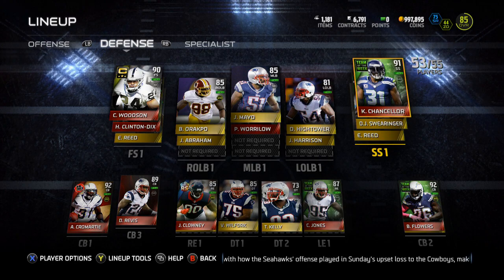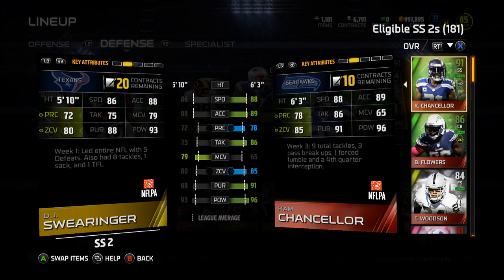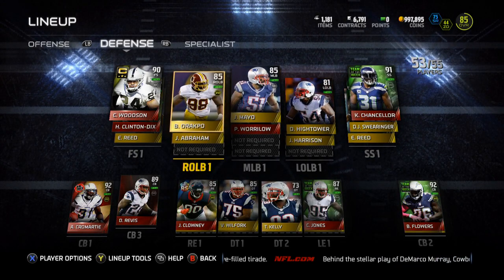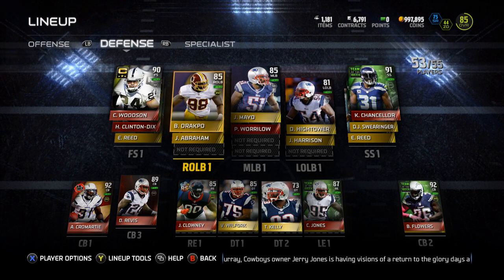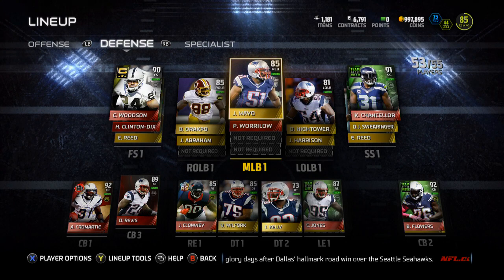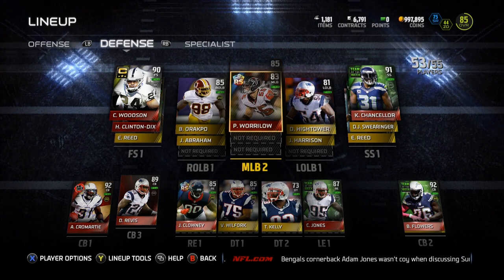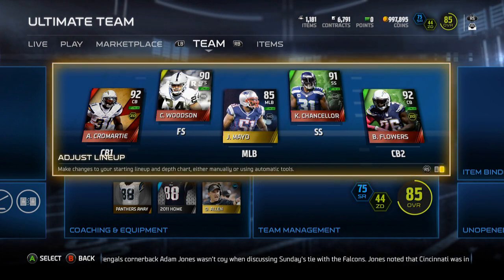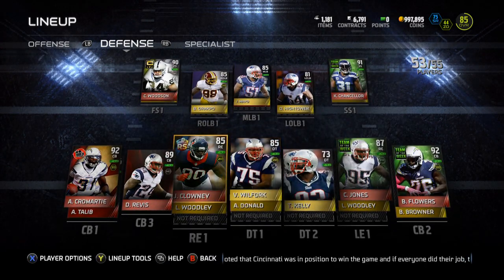I could just play DJ Swearinger — he's a little bit behind in everything but he's got that hit power. Chancellor though is a 6'3 monster in the middle of the field. My team's a no-fly zone. Got Rack Poe picked up over Jamie Collins — Jamie Collins is just a giant no. Abraham's the backup, I love John Abraham. Mayo got hurt yesterday which is depressing. I need to pick up Ray Lewis because having him on my team preview window would just look disgusting — and if I got that 99 Sherman, my team would be off the charts.